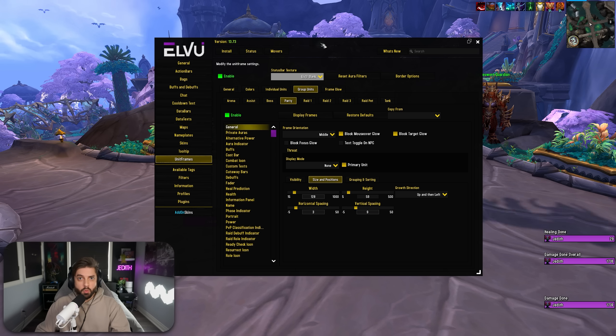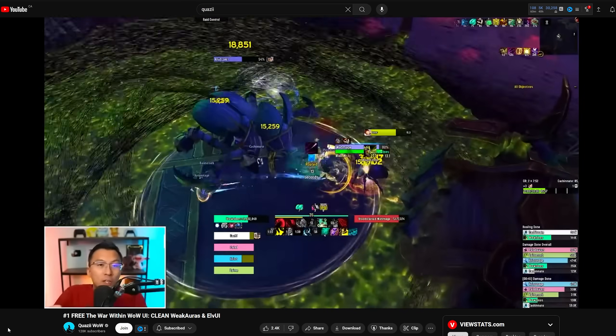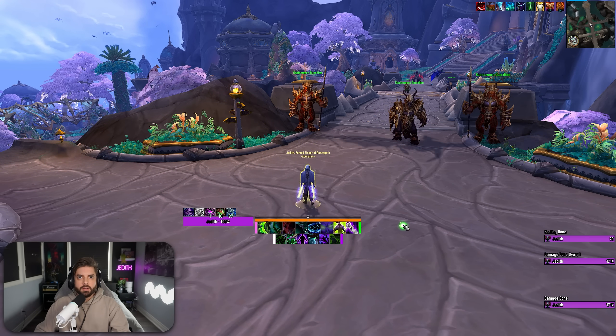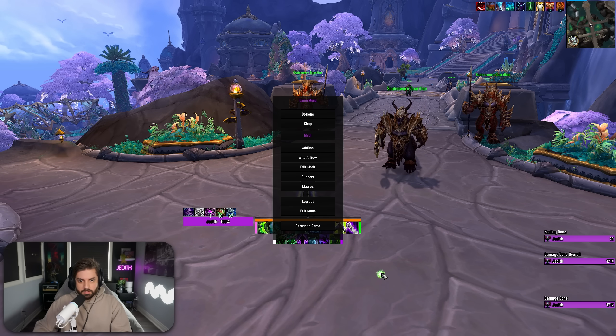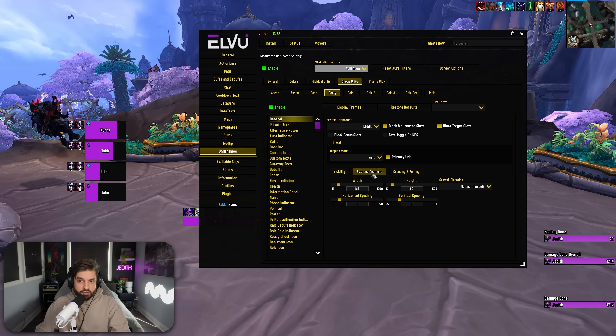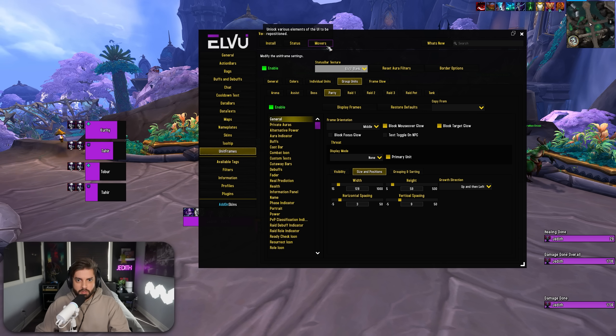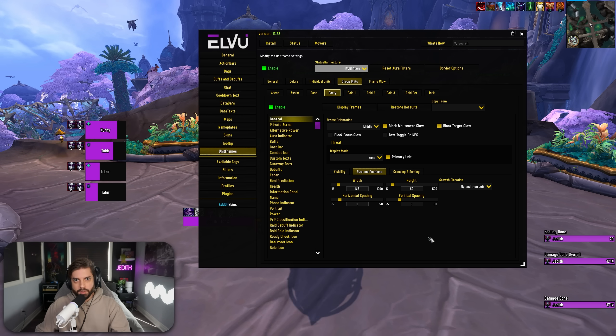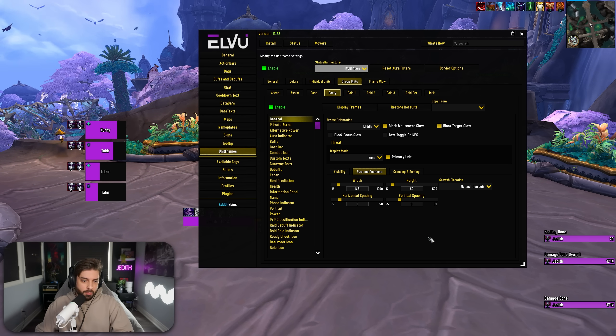I also opted to move my party frames to a more conventional spot. Quasi had them positioned under his personal health bar, which is a perfectly fine spot, but I've been trying to keep the bottom portion of my screen clean and open. So I decided to move the party frames. If you guys want to copy just my settings for the party frames, you can go to LVY, unit frames, group units, party, then click on the size and positions tab at the bottom and copy those numbers. You can move it within LVY by clicking on movers. If you decide to copy my modified LVY profile linked in the description, you'll get this along with all the other modifications I've made.